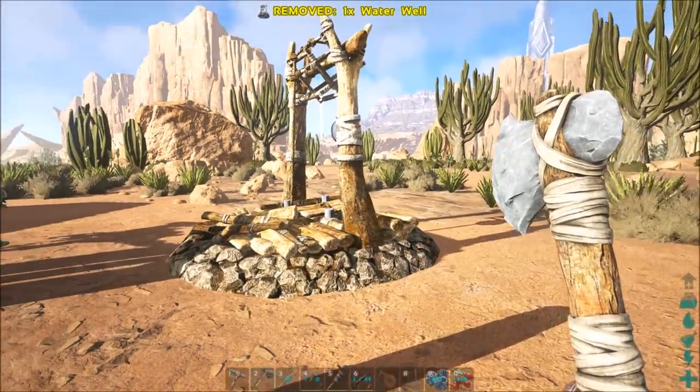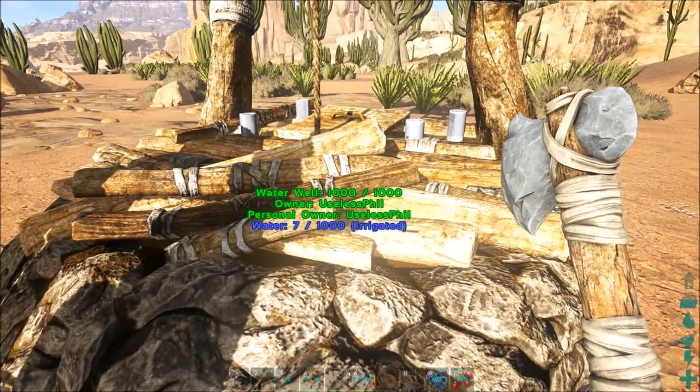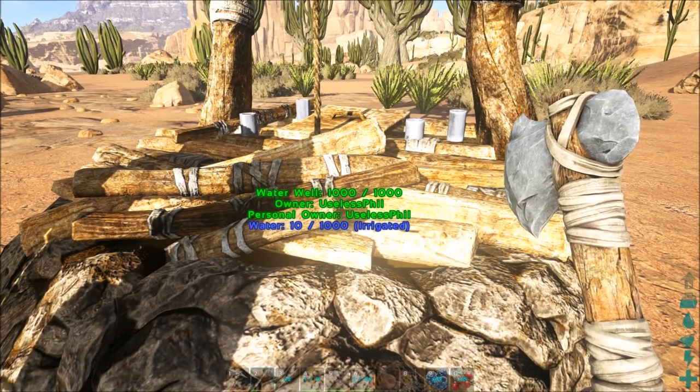just place it on a water vane, it will replace it, and now you can see the amount of water increases slowly over time, up to a maximum of 1,000.